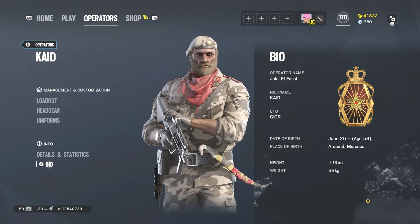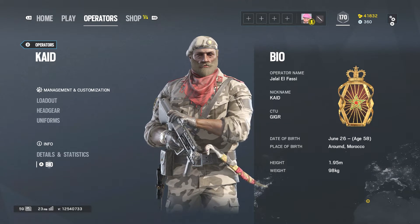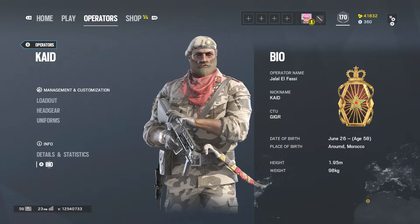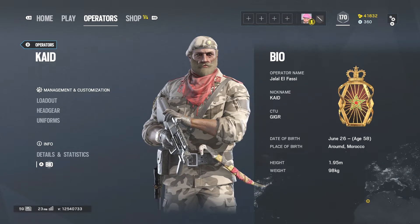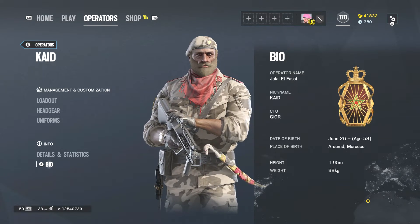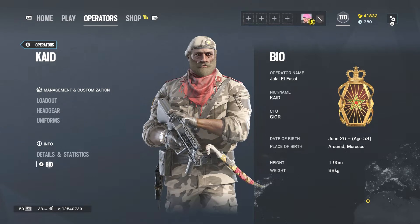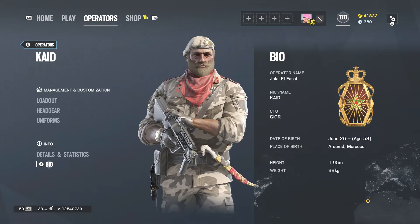His operator name — we're going to get into his bio now. His operator name is Jalal El Fassi, nickname Kaid, CTU G.I.G.R. Date of birth: June 26th, he is 58 years old. Place of birth: Arumud, Morocco. Height: 1.95 meters, and weight: 98 kilograms.